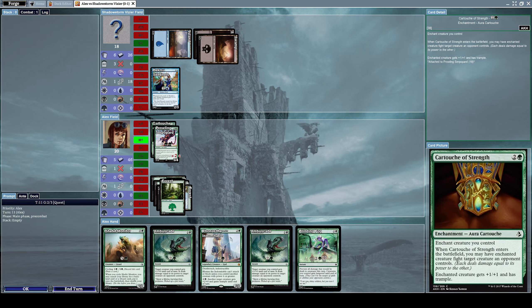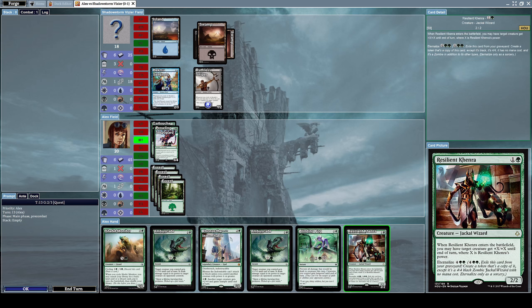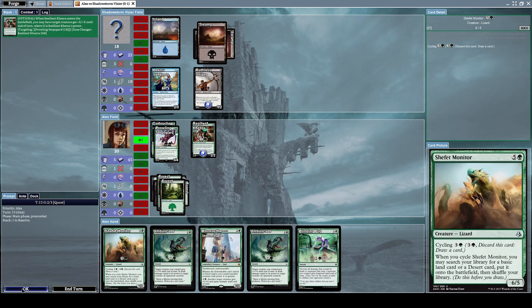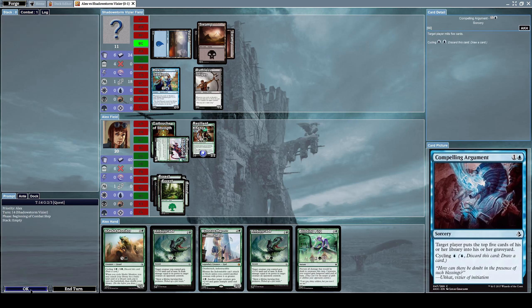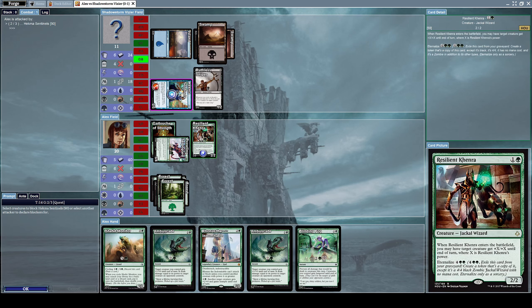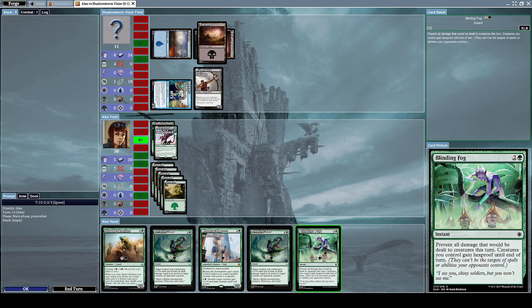The problem with this deck is that it takes a really long time to build up properly. We've got Resilient Khenra — when it enters the battlefield, target creature gets +X/+X until end of turn where X is Khenra's power. Let's do that with Prowling Serpopard and attack him. He will attack me with Hecatomb Sentinels, and I'll block it with my Resilient Khenra. We get another forest and now I think we have enough mana.